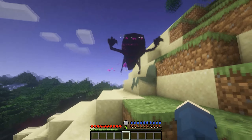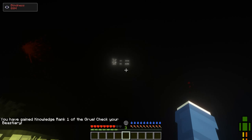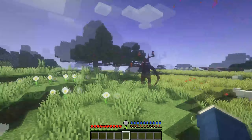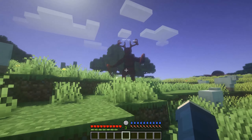Grues are the best mob for underwater combat. They can be summoned by combining a Cinder and an Argus. Grues can fly and are not affected by water, making them the best mob for underwater combat. Jabberwocks are the strongest land-based summon. They deal the most damage with the fastest attack speed. Their only flaw is that they cannot fly.